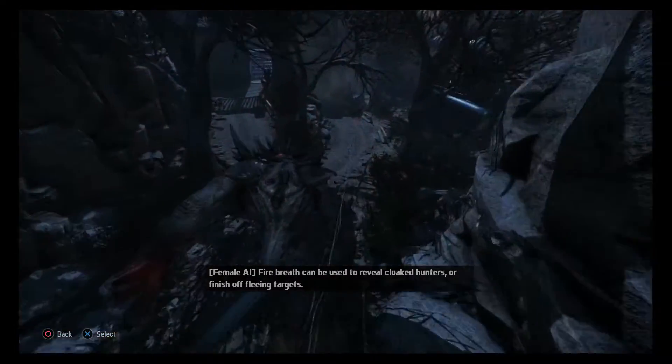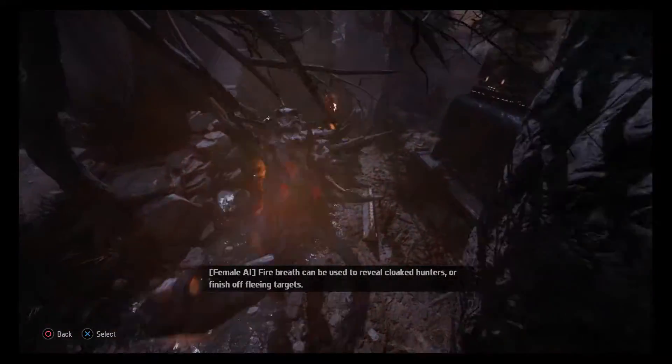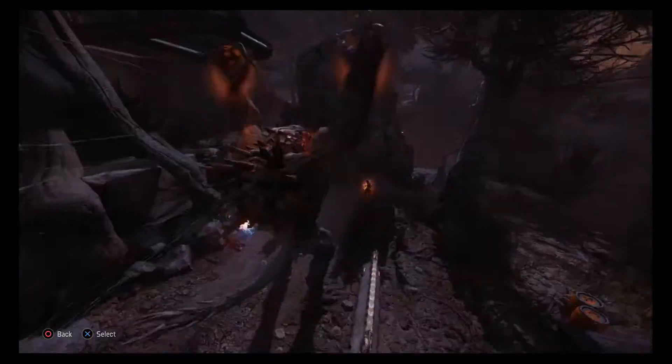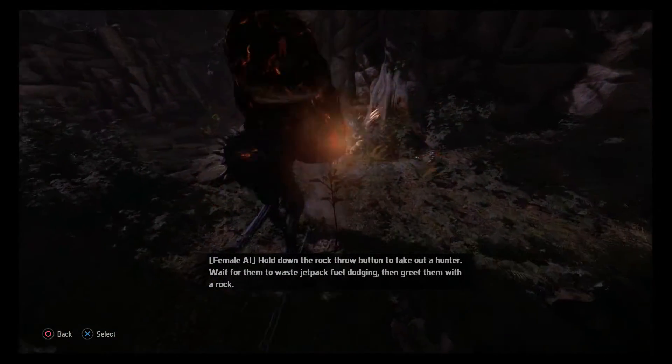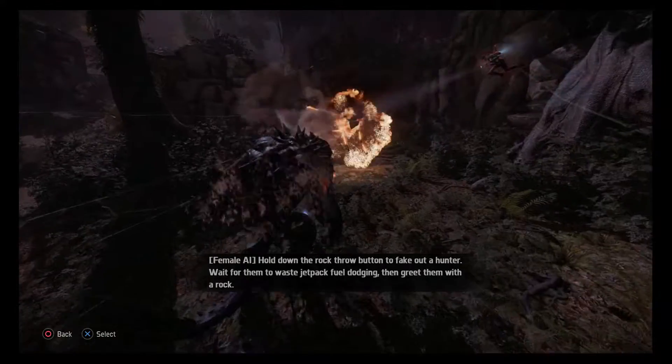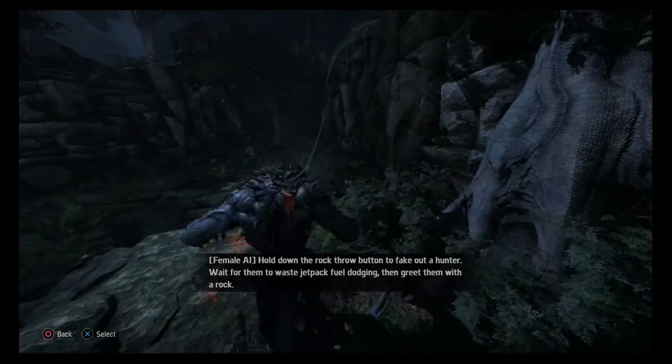Fire Breath can be used to reveal cloaked hunters or finish off fleeing targets. Hold down the rock throw button to fake out a hunter — wait for them to waste jetpack fuel dodging, then greet them with a rock.